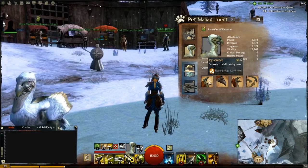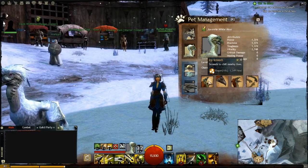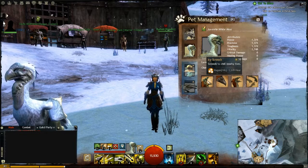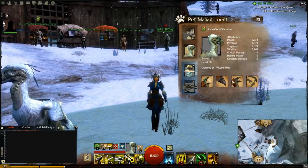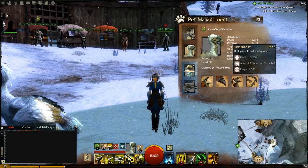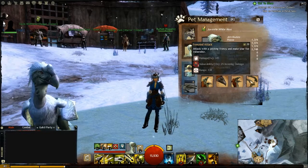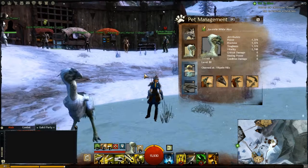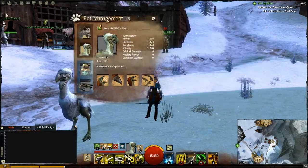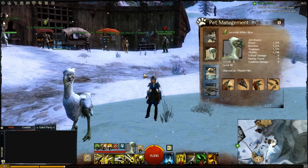You get Icy Screech — you screech to chill nearby foes, and it looks like it regens. Then you'll peck at your foe, which does some damage. Heal yourself and nearby allies. And attack with a pecking frenzy and make your foe vulnerable. So if you need a healing or support pet, the White Moa would probably be good for you.